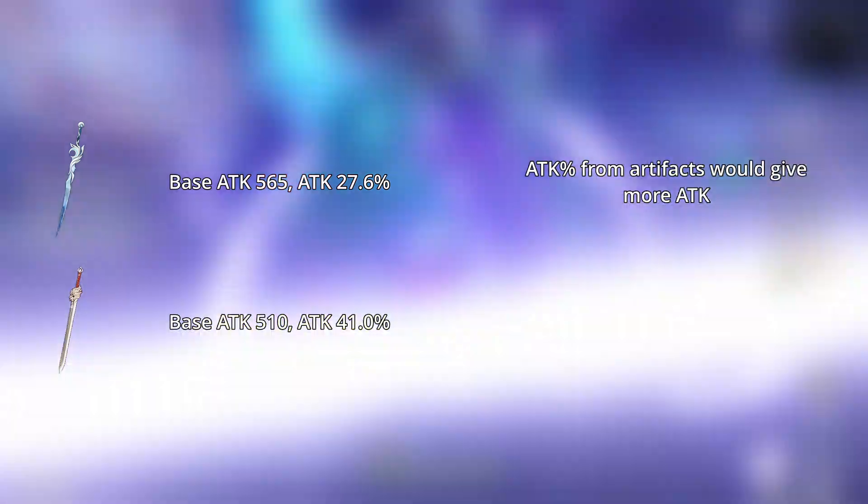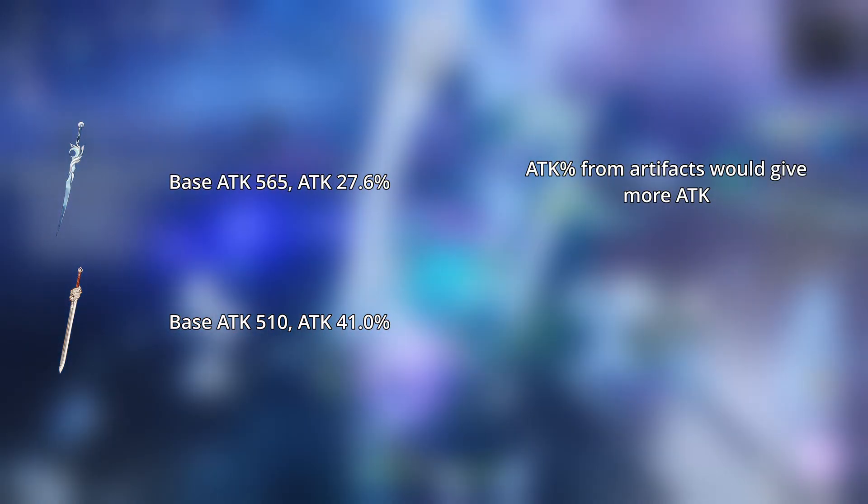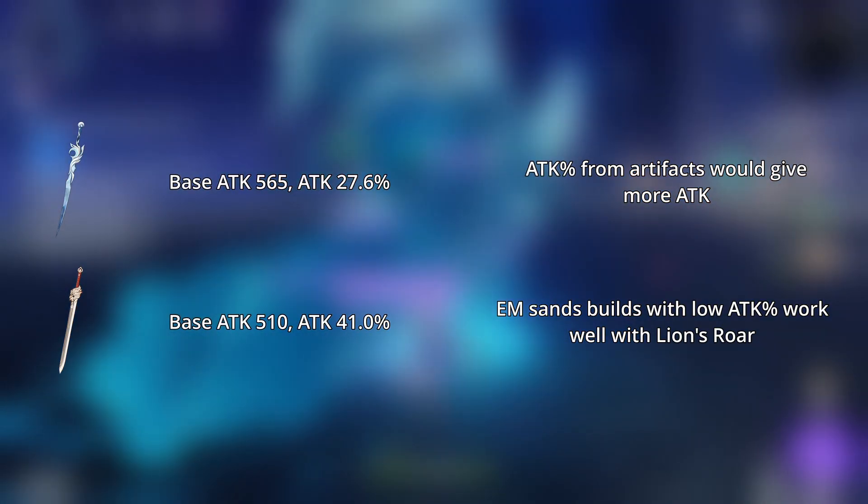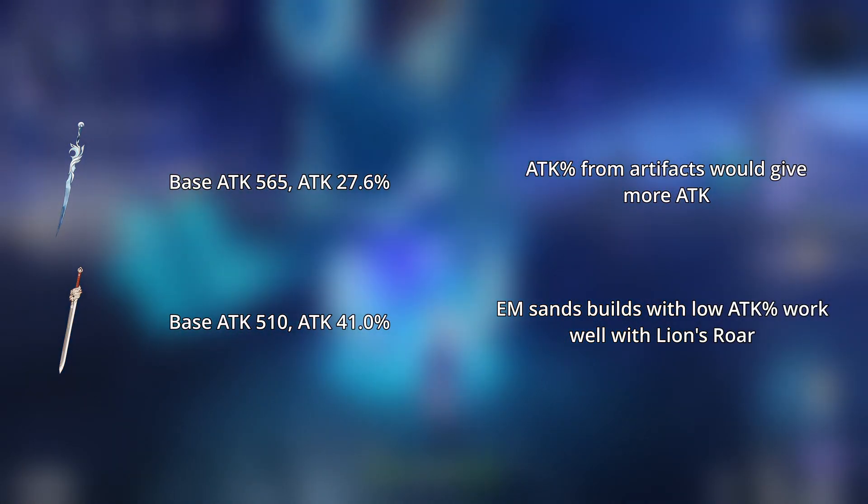However, this is not the end of the story. Moonweaver has a higher base attack, so if you're using attack sands, you'll benefit more from Moonweaver. But if you're using EM sands, the increase in base attack won't matter as much, and the higher attack percent from Lion's Roar will be more useful.